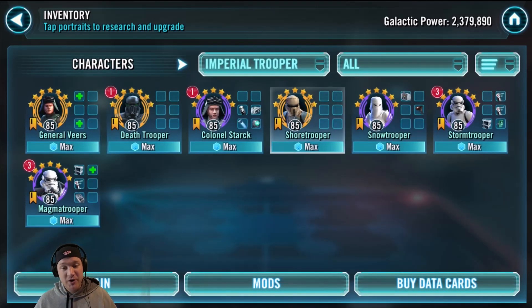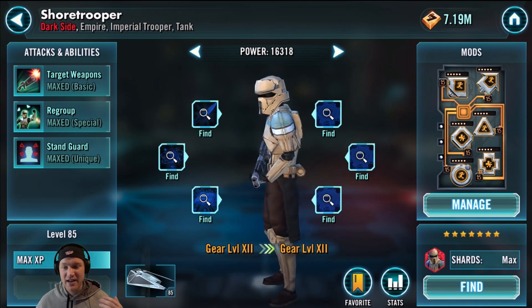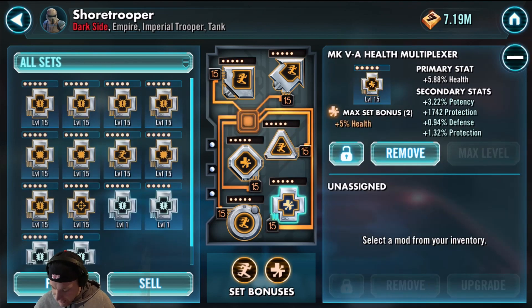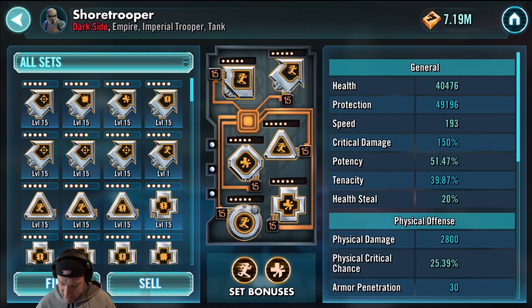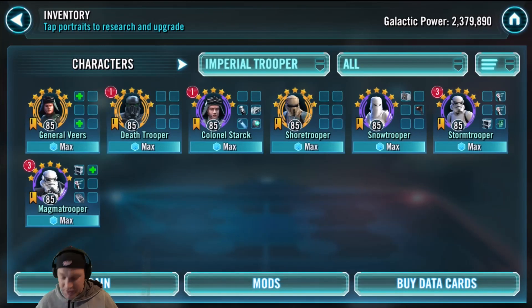Then we go to Shore Trooper. This is a no-doubter — one of the best tanks in the game. It's a self-taunter, it can do a heal, it can give critical chance and critical damage immunity. He can solo phase three of the Haat with Grand Admiral Thrawn lead. I've said this before, but run him with all health primary stats as much as you can because his heal is based on 24% of his max health, so you want to keep that health getting up there.